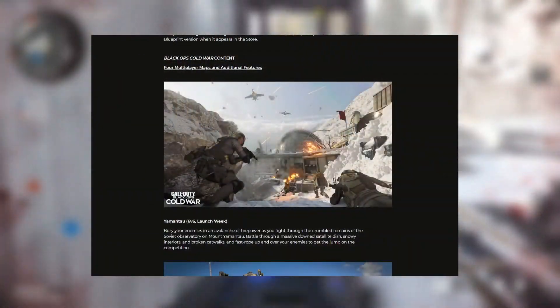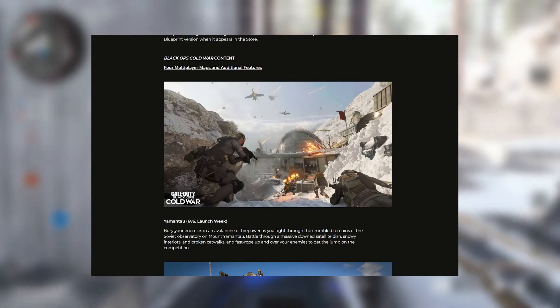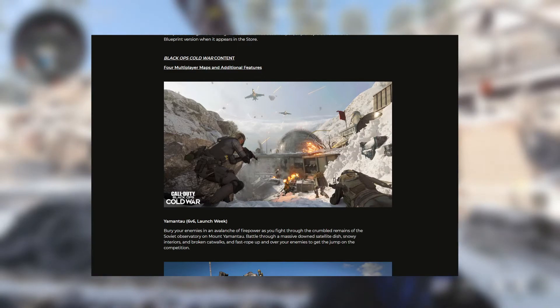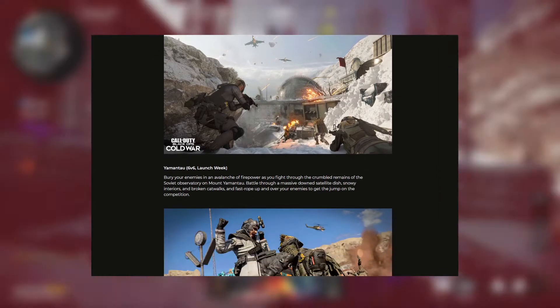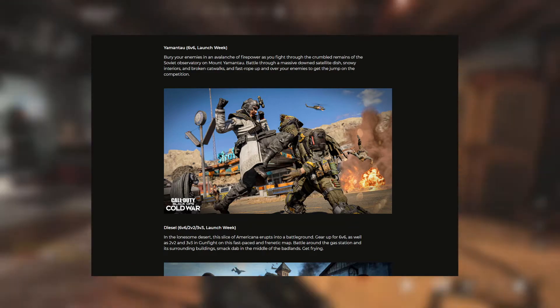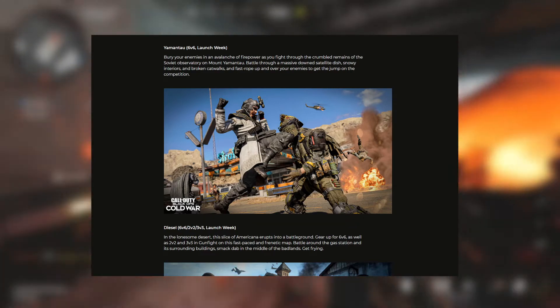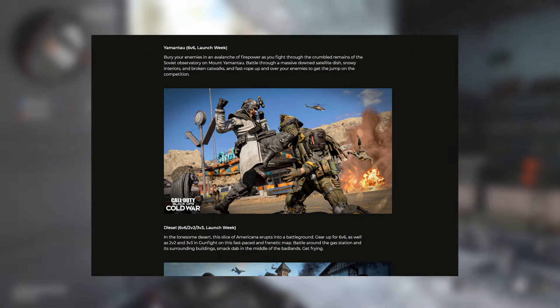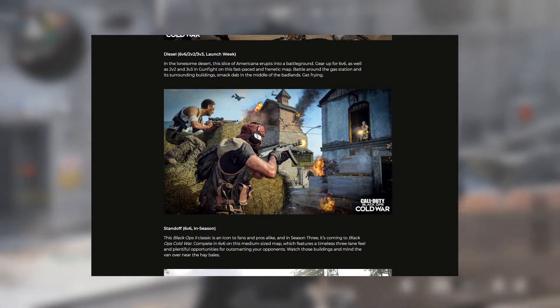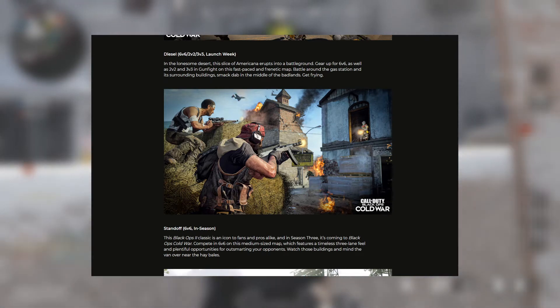We'll be getting two new 6v6 multiplayer maps right from the get-go, which is a refreshing addition compared to the Season 2 launch. The first is the new snowy map called Yamantau that gives vibes from the Black Ops Summit map. Second, we've got what's probably a really small Nuketown-style map called Diesel, which will be used for both 6v6 multiplayer as well as the 2v2 and 3v3 gunfight modes. Later on in the season, the fan-favorite map Standoff will be making its triumphant return.